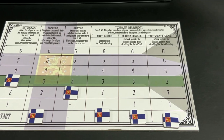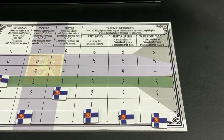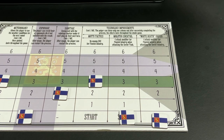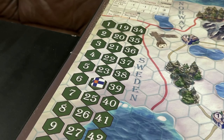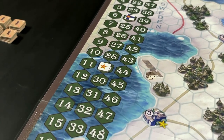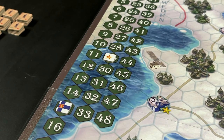The Finns also want a shot at developing multi-tactics. Technology improvements cost three military capacity for each level. To reach level three costs nine military capacity. Starting from 24, they go all the way down to 15.